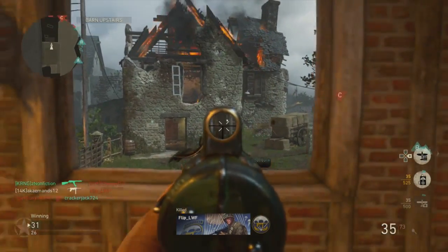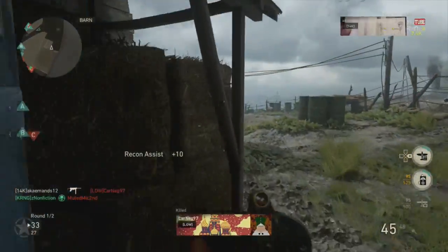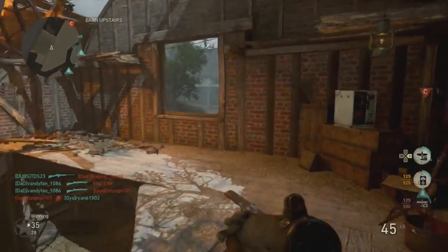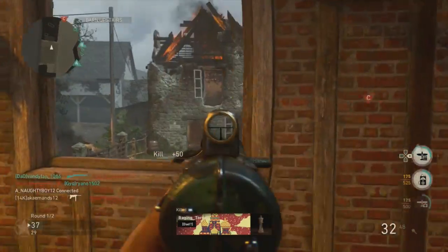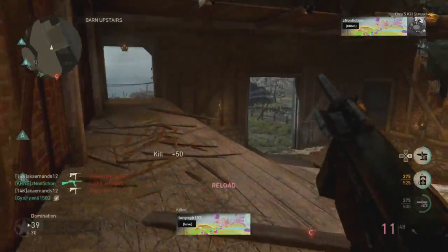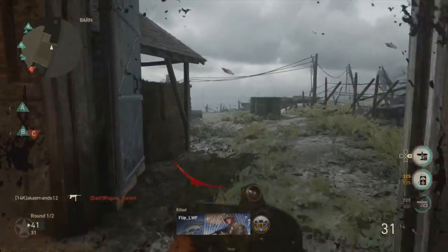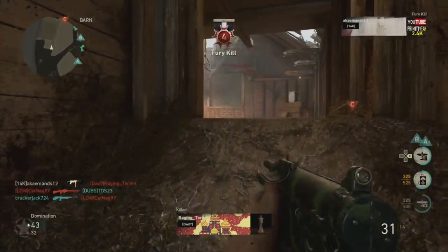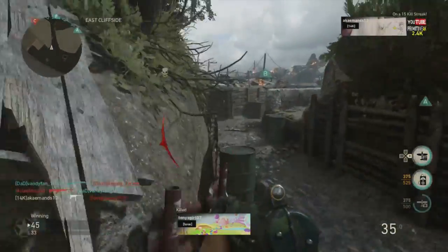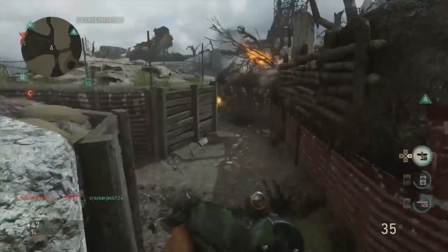I strongly recommend you guys use the Airborne division with the suppressor — that's definitely a reliable setup. The gun we're using is the Grease Gun. You can use a different variant; there are variants with different iron sights, I think there's an epic variant with better iron sights, but I do not recommend the iron sights — they're very bulky and can get in your way. Since I don't have other variants, I'm going to be using the lens sight. The lens sight is a little bulky at times but not as bulky as the iron sights, and it's easier to adapt to.